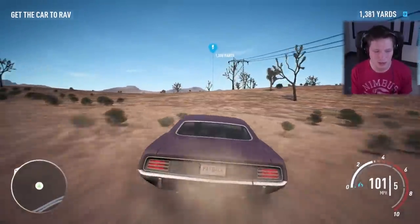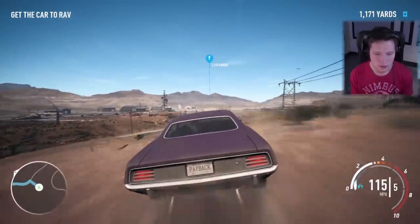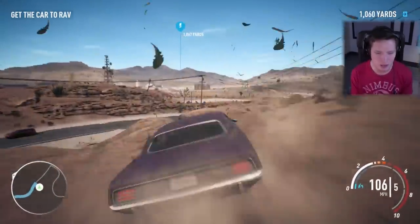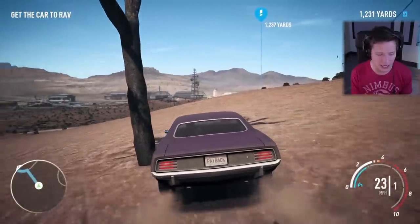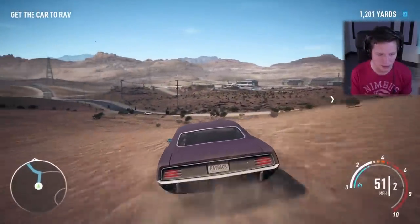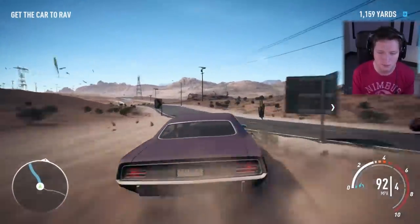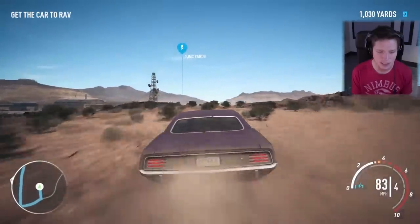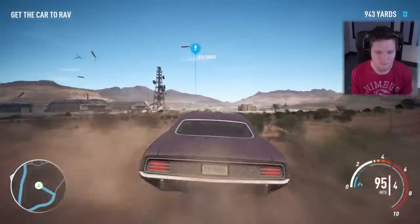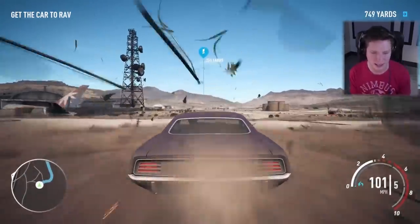We made it to our hideout. We're going to give this thing to Rav. We're going to make it look a little pretty — see what it looks like stock. I don't want to fail this right at the very end. We're going to give it to Rav, put the basic parts on it just so we can see what it looks like stock, then take it and customize and tune it up a little bit.